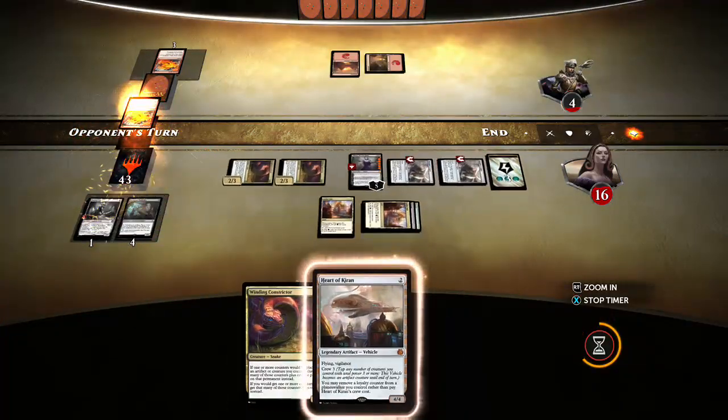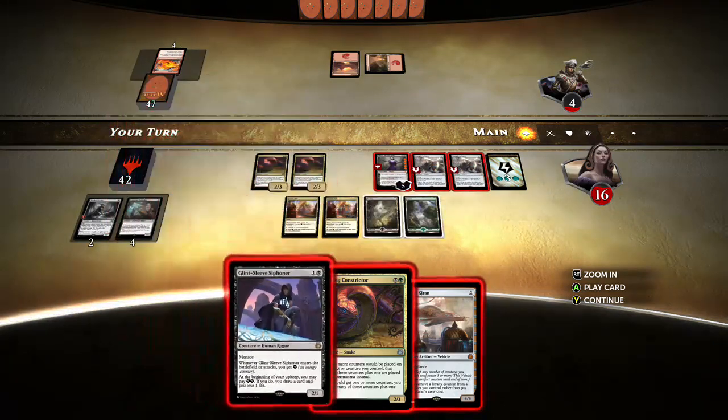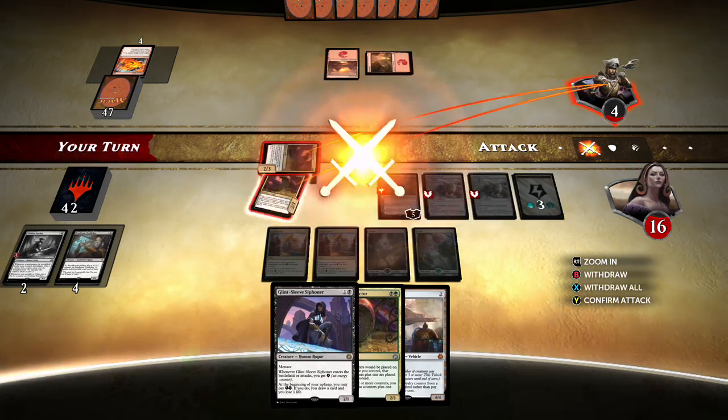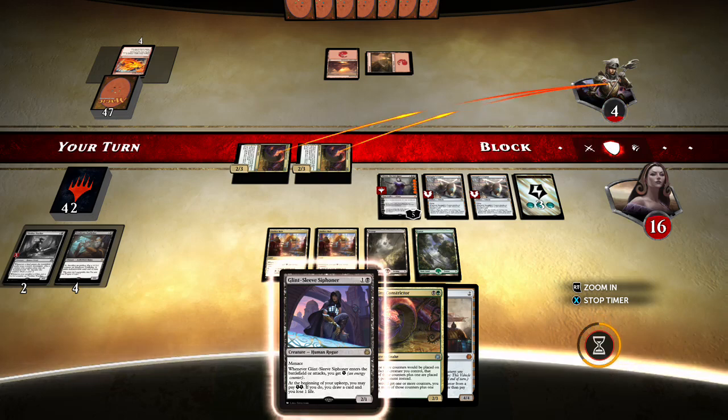Magma Spray part two — apparently we've got a handful of that kind of card. I'm just gonna send over the snakes. My opponent has shown they really don't have a way to remove them, and that'll be that.